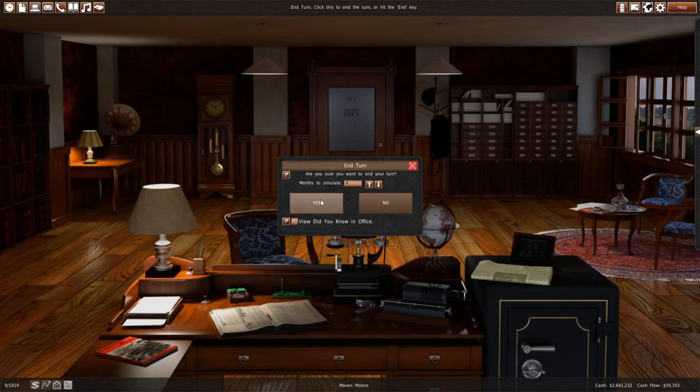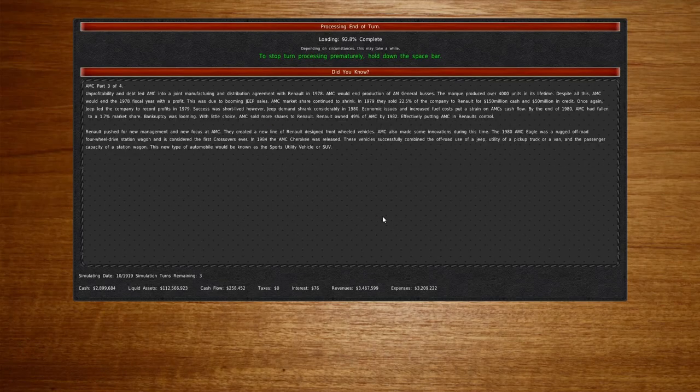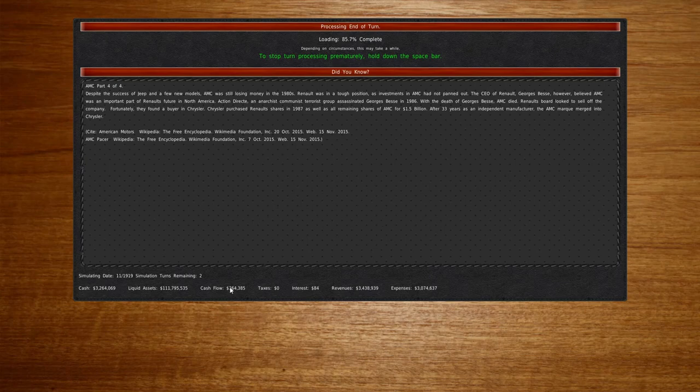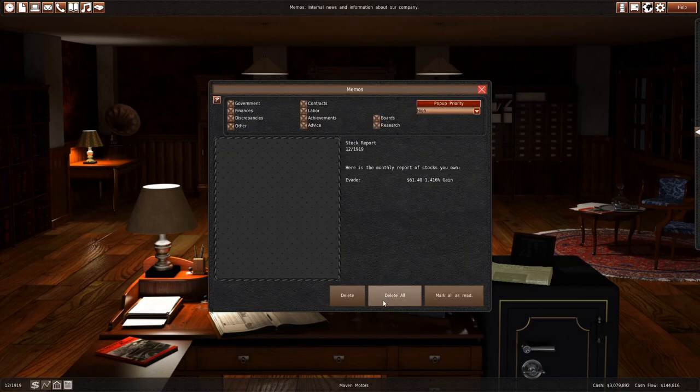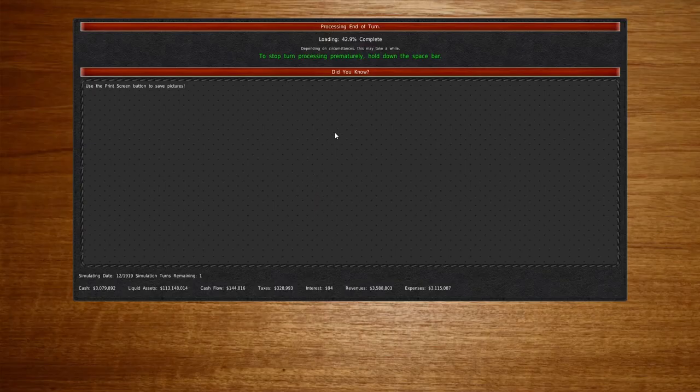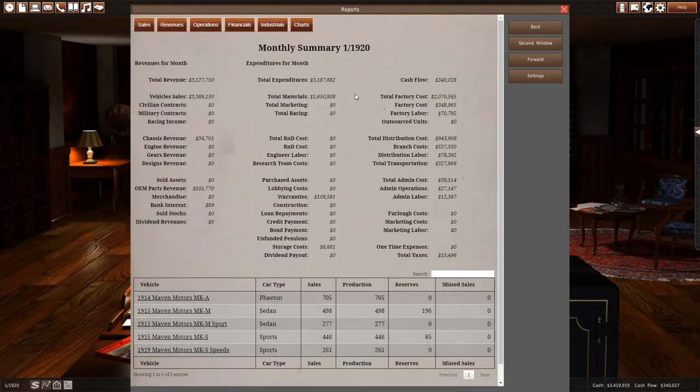We'll do a few more months - go to 1920 on the dot. Making some money, not a ton. We do have the best sports car in the entire world - the MKS Speed. Another 20% growth - that's a lot of growth, that's what I was hoping for. Maven Motors is going to be focusing on the mass market brand, like Ford or Chevy or Dodge. We're going to focus on Canadian specialized vehicles - larger vehicles later on. Right now all we can sell is sedans and Phaetons, but trucks and SUVs will become more popular as they go on in the game.